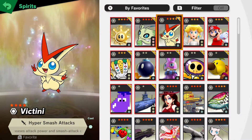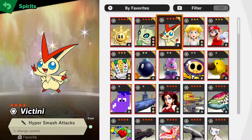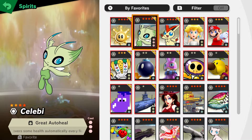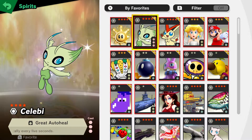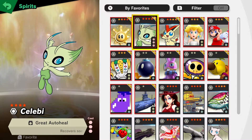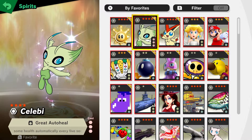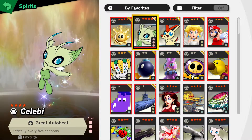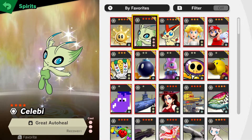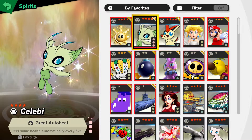Now on to the 4-star spirits. You have Big King with Hyper Smash Attack — it's just like the Mario Tennis Aces one but stronger, nothing much to say. Then Celebi, which is really good for the final boss of World of Light — I won't spoil it — but you just auto-heal. Sure it's three slots, but definitely worth it, especially in stamina battles. You can just keep running away from your opponent and slowly heal off, then defeat them.